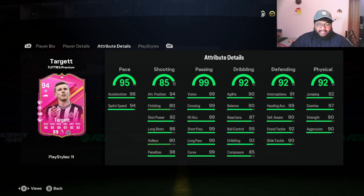He has 95 pace, 85 shooting, 99 passing, 92 dribbling, 92 defense, and 92 physical. Just from those six main stats, this card looks really really good. This is a 94-rated left back — a Fifties Premier card that basically gets full chem for free. So on that basis, on paper it's a really good card. Look at that 99 passing — it's all over the place.